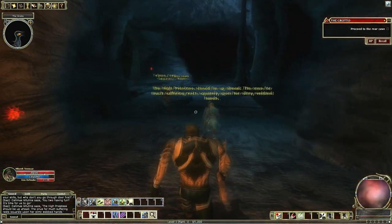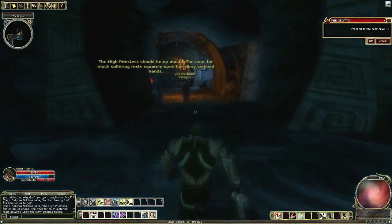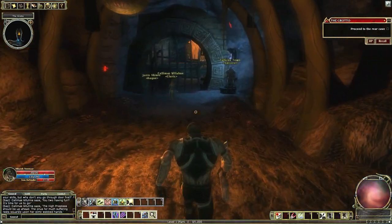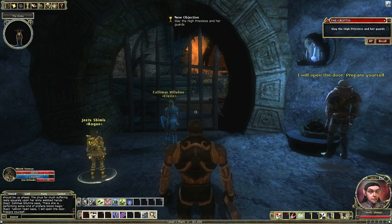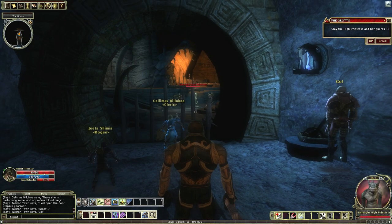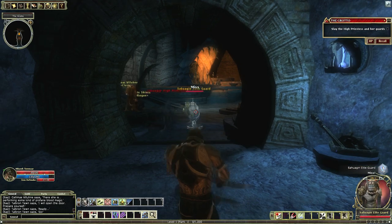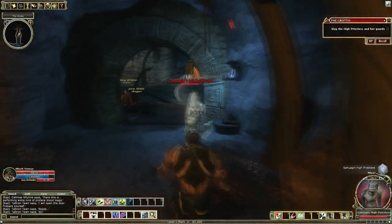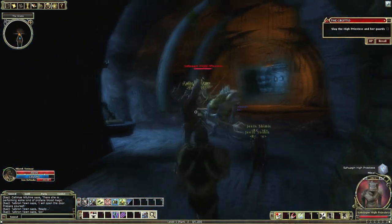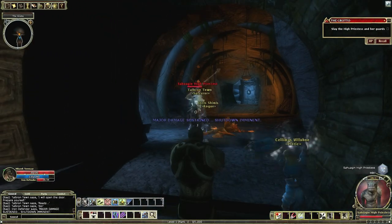The High Priestess should be up ahead. The onus for much suffering rests squarely upon her slimy, webbed hands. There she is, performing some kind of profane blood magic. I will open the door — prepare yourself. Got their attention. Red name signifies a higher level, which is obviously going to be more difficult.